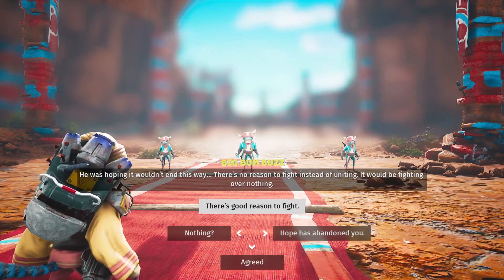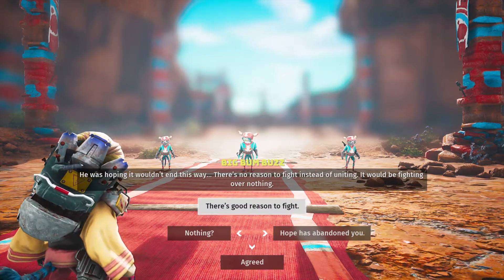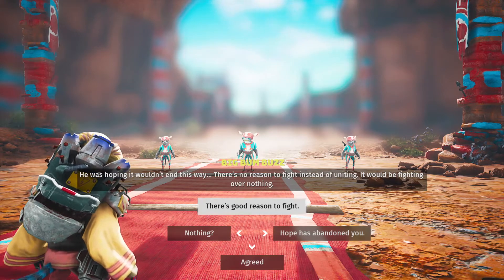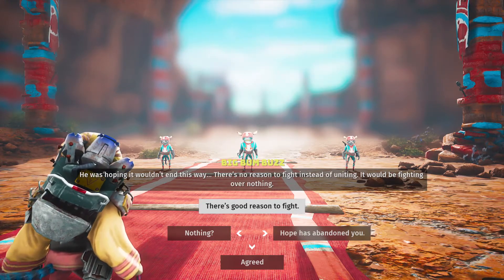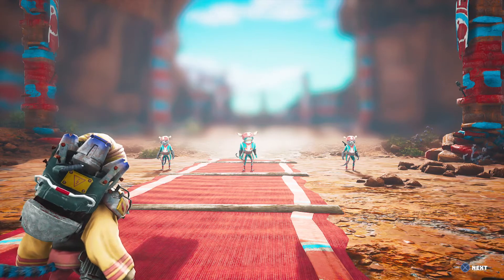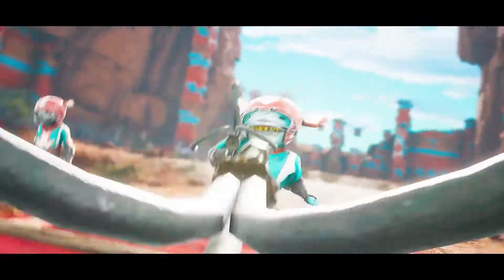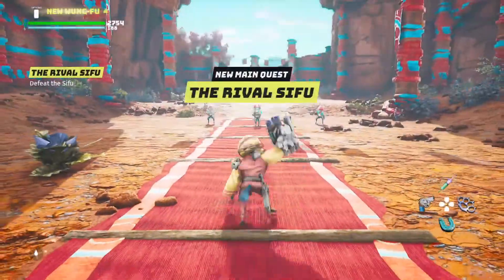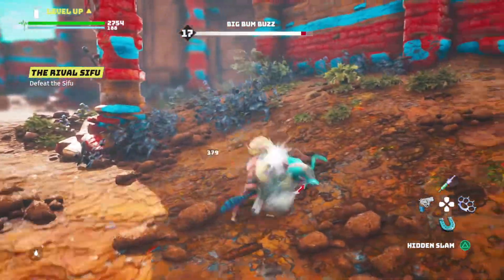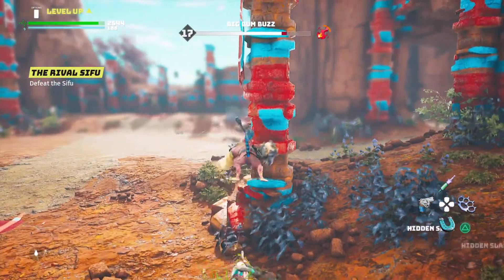I want to fight! Okay guys, first of all, just look at his name. You're trying to fight me. I'm going to be fighting like a big bomb buzz. He'll fight for what matters — today he'll fight you, but tomorrow he hopes to fight by your side. I just want to fight. The bomb buzz is going down. Maybe I'm going down.